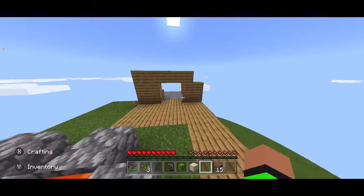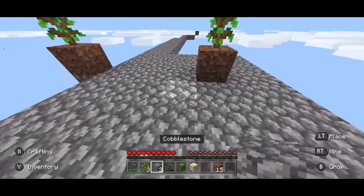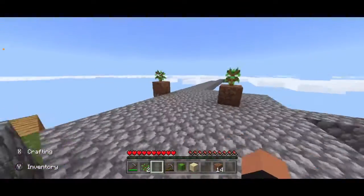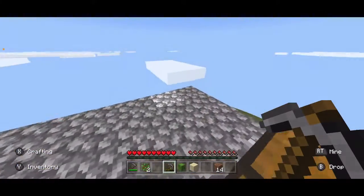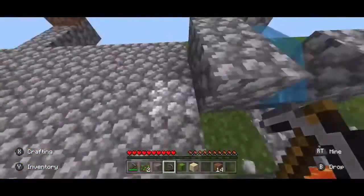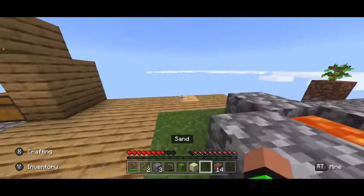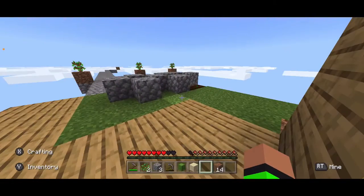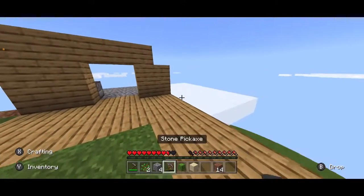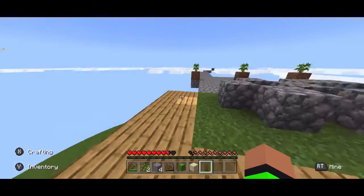I could do slabs — I haven't done slabs yet. Slabs would make things a little bit more efficient. We could add another sapling, put this right here, and we're just gonna have to fill up that area. I'm trying to multitask — I don't know if that's good or bad in this series. Oh, we're getting hungry, finally getting hungry. There's one thing I really want to do — I really want to make another portal, because we're going to go everywhere by the time that has been made.